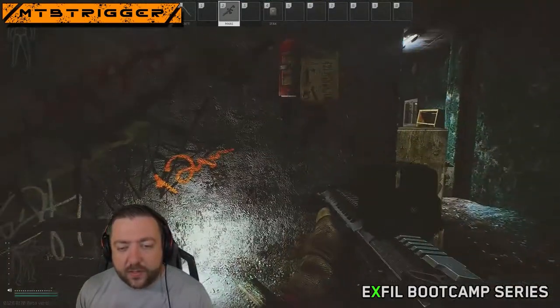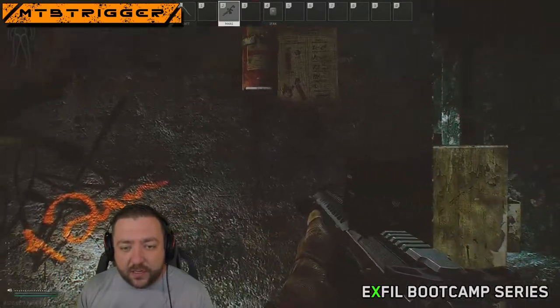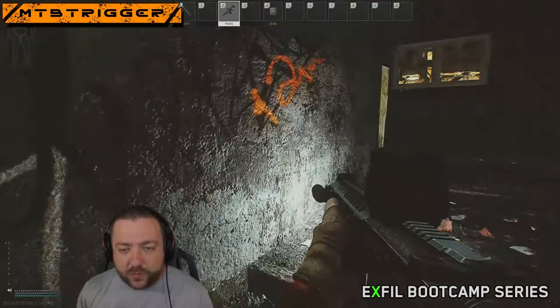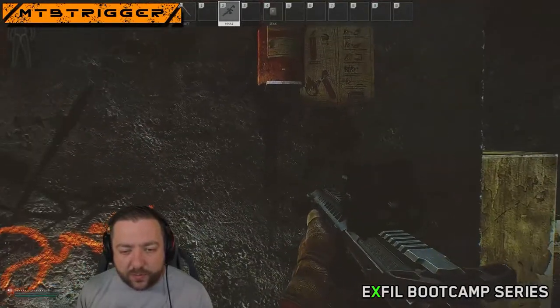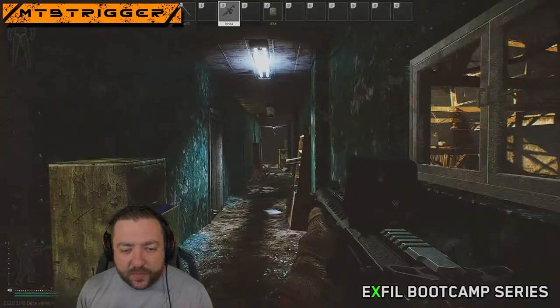The most basic way to peek would be to strafe. Your D and A keys move you back and forth, so when you come up the stairs, you face the direction you think the enemy is most likely to be, and use D and A.